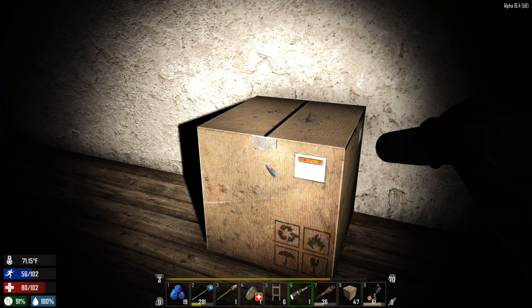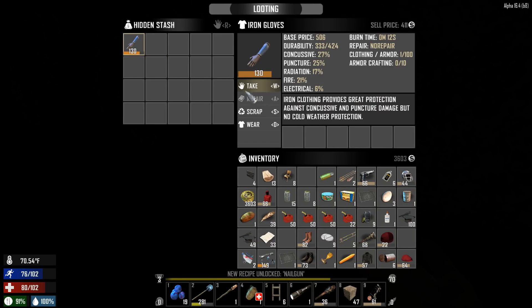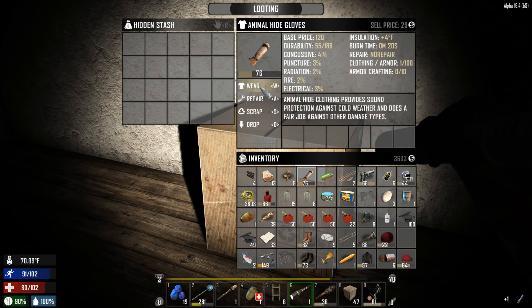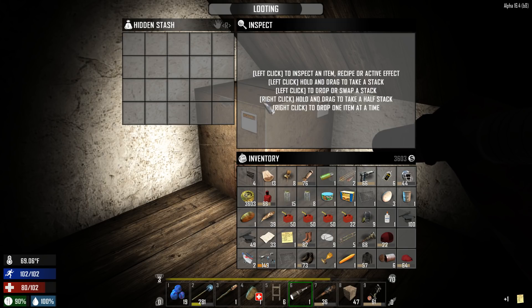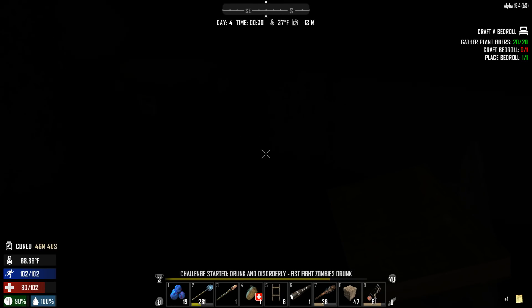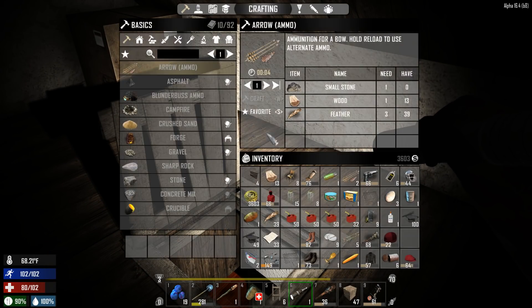That is hands down the best loot box you can find in Seven Days to Die. What do we have — some armor! That is beautiful! I should have just worn it right out of the box. Military boots — only level two and almost half dead, but it's armor and I will wear it. Too bad you can't sell those, but whatever. I'm never gonna accomplish that quest.